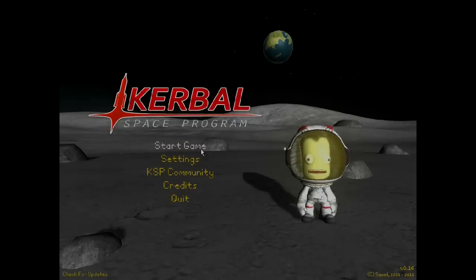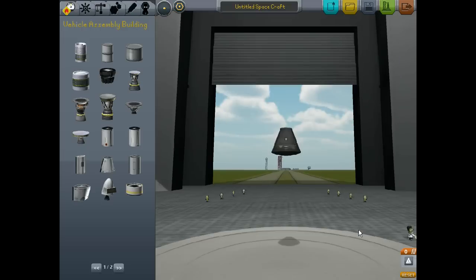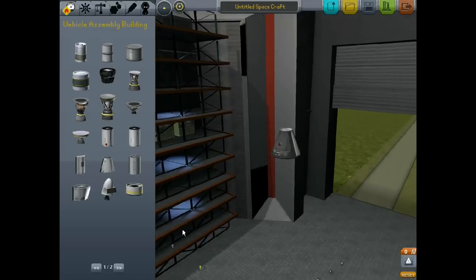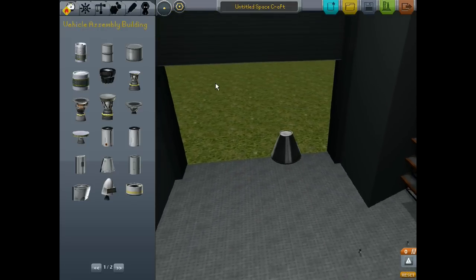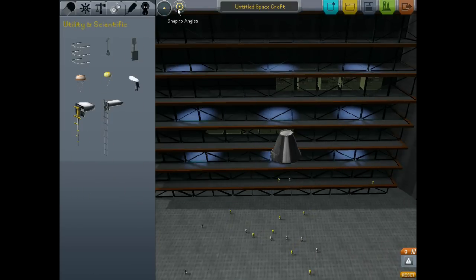Good evening, ladies and gentlemen, and welcome back to Kerbal Space Program. I'm your host, Dersmegs. Let's go ahead and get started. Let's go for a small craft. I'm doing a new design here. I get tired of having to stabilize the ships as they take off, so I came up with an idea — why not build a giant bullet?